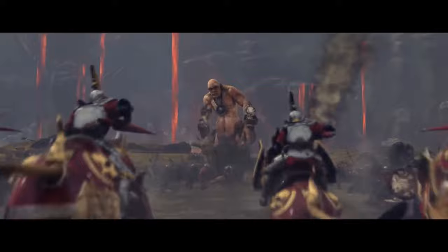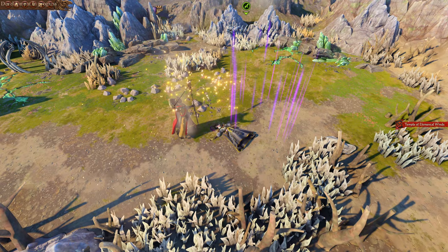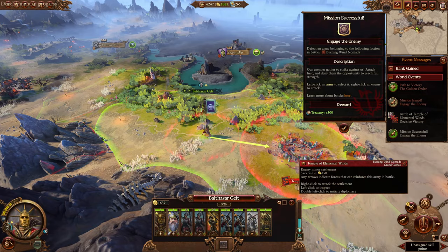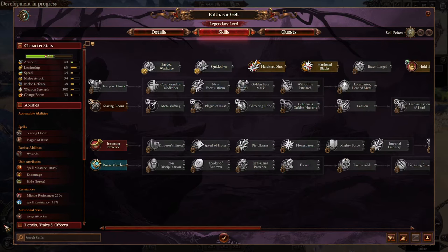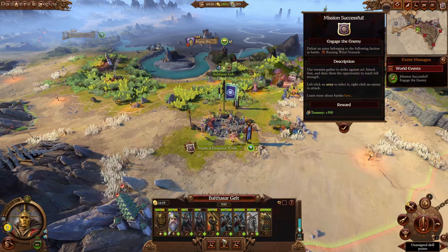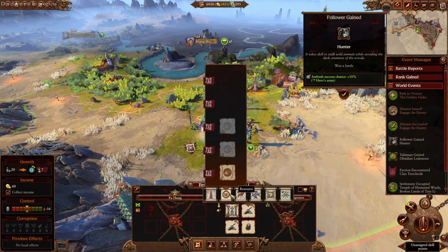We'll start with Balthazar Gelt's update, which has the fewest mechanical changes but an obvious geographical one. Gelt now starts in Grand Cathay, and however you may feel about this switch, he probably needed to be moved somewhere — had he stayed in Feldorf, we would have had three Imperial Legendary Lords in a row down in the south with Karl Franz, Altdorf, Elspeth von Drakken, and Nuln. Perhaps CA were also joining in on the Far East memes associated with Gelt.